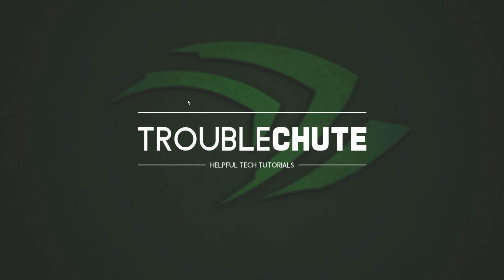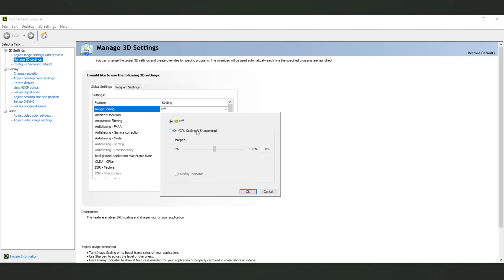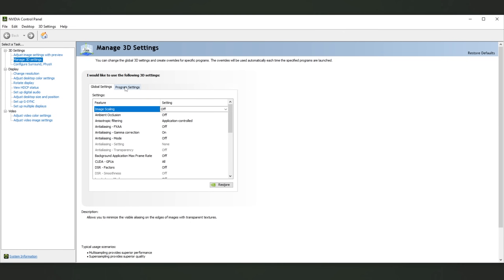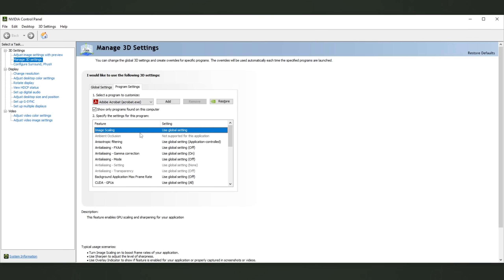To do it from the NVIDIA Control Panel, right-click your desktop and open the NVIDIA Control Panel. Head across to the Manage 3D Settings tab, then Global Settings — we have an Image Scaling option here. We can change it from Off to On and choose a sharpening amount. You don't see any resolutions here because you can choose them in-game instead, and it shouldn't adjust your desktop resolution unless you're on an ultrawide monitor, where it'll crank it down to 16x9 and leave it there. If you'd like to change it for specific games, head across to Program Settings, select a game, and change Image Scaling there.